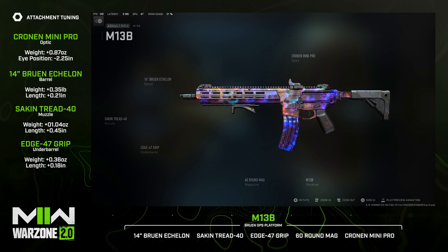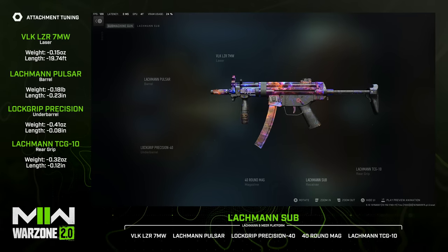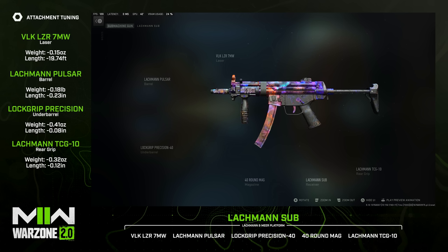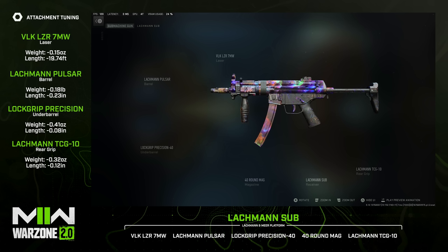Moving into close range — for hallway and corridor encounters — the first weapon is the Lockman Sub. It's very easy to manage, very powerful, with nice mobility. I'd recommend the VLK Laser 7 milliwatt, the Lockman Pulsar barrel, the Lock Grip Precision 40 underbarrel, the 40-round mag, and the Lockman TCG 10 grip. These offer recoil control from the TCG and Lock Grip, while also boosting ADS speed and mobility with the barrel, laser, and the 40-round mag giving you more than the base 30.